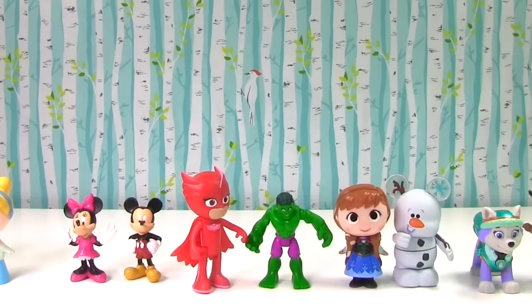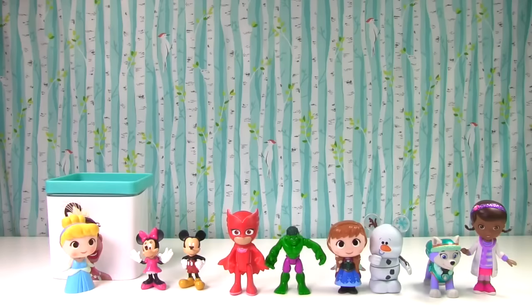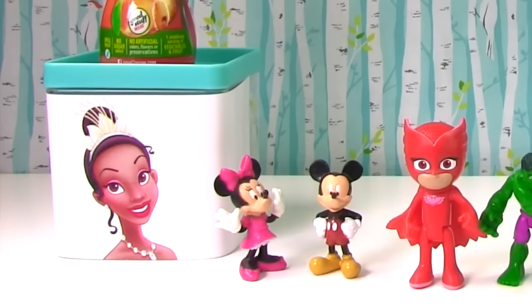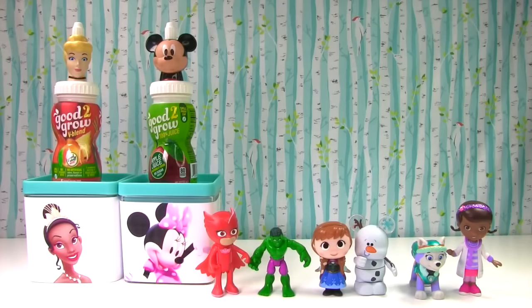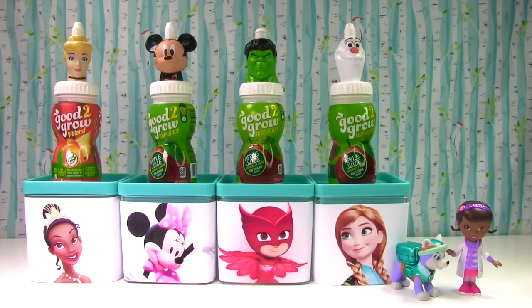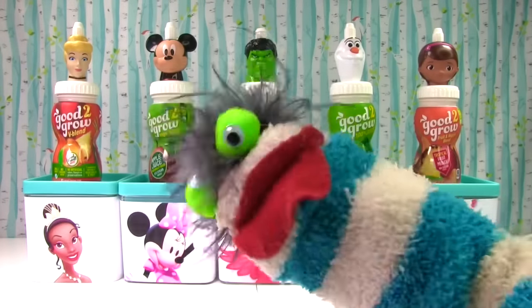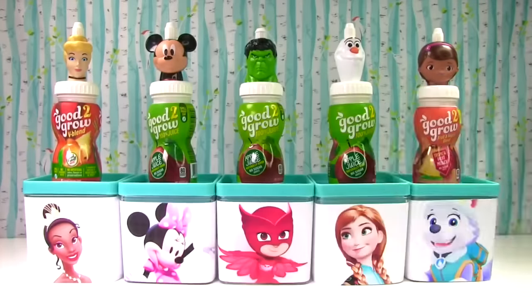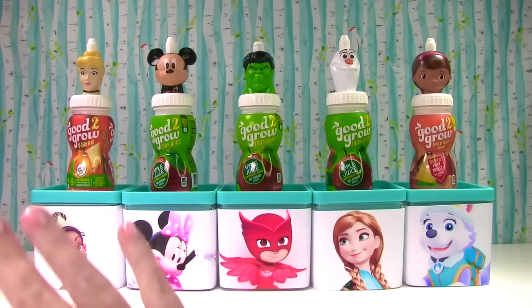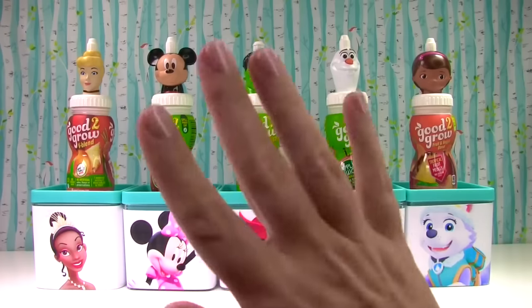I wonder why Fizzy asked us to come today — he said he has a surprise for us. Hey, where did Tiana go? I think I know what this means, Mickey. We're up next, Hulk — juice bottle! We're up next, Olaf. Last but not least, it's us Doc. Let's do this! Let's get this toy surprise blind box started. Welcome to the Fizzy Toy Show, and welcome to a big surprise box and juice bottle show — we are looking for toys and candy, and trying to avoid slime.